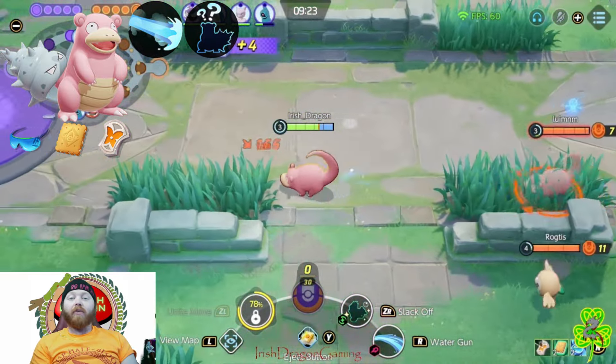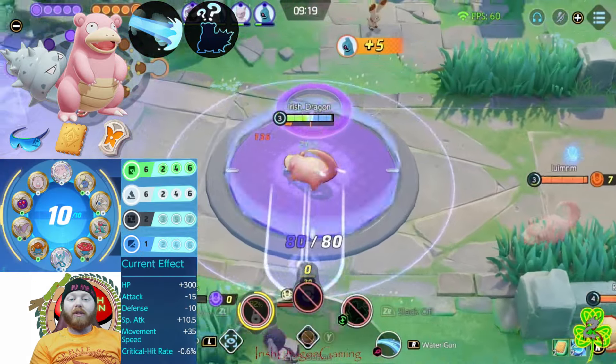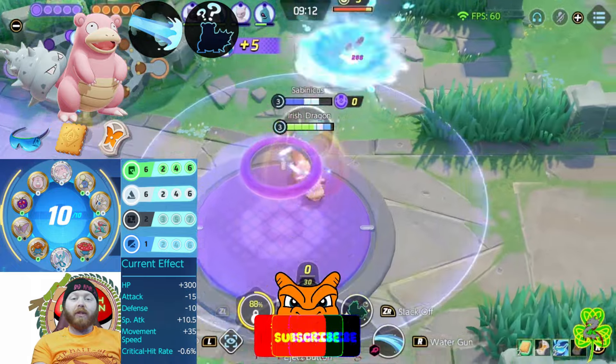I've got green and white emblems to maximize Slowbro's special attack damage and HP. I hope you enjoy the rest of this gameplay — don't forget to like and subscribe for more content, and I'll see you in the next one. Keep living the dream.